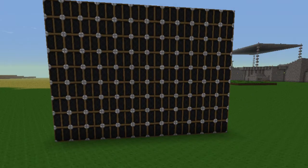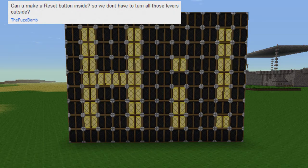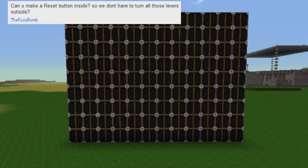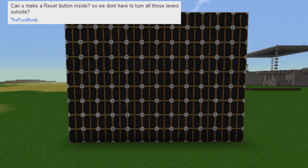Today I'm doing another request video. This one is from Fuzzy Bomb — he commented on my last video, which was the door that had the ordered levers where you had to press them in a specific order to get the door to open. He asked me if I could do a reset switch inside of it, so that you don't have to flip all the levers on the outside to reset it, because yeah, that's a little bit annoying.